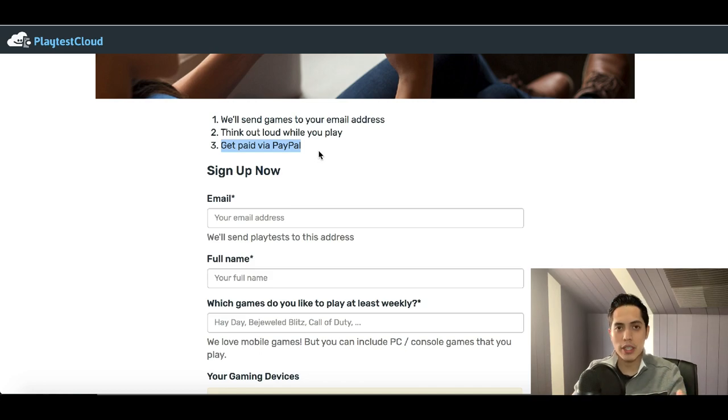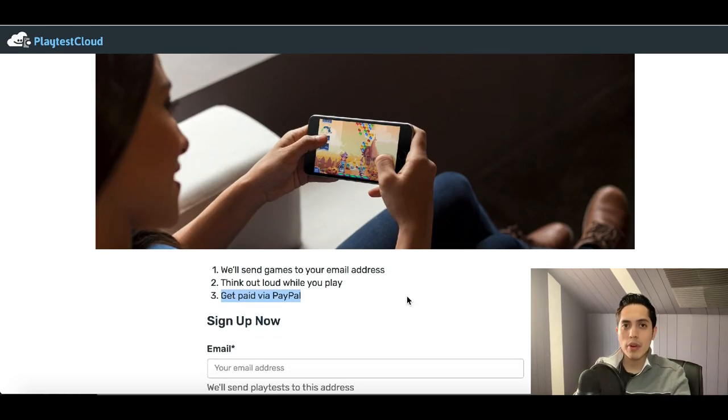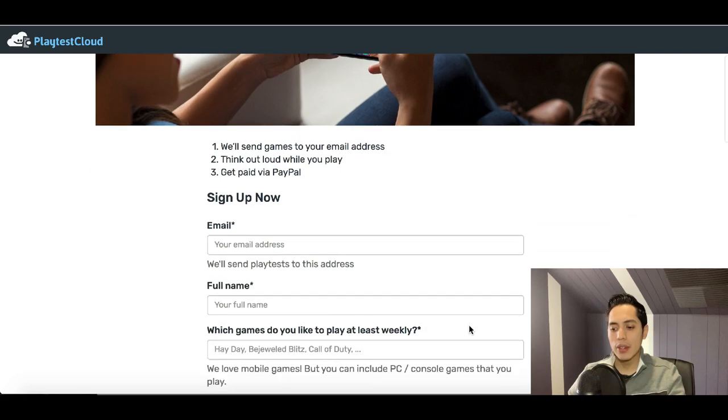Once you sign up at PlaytestCloud and become a member, they give you game assignments. As you play, you record your screen and audio, giving live feedback — for example saying 'this is easy to use' or 'I'm having a hard time understanding this.' Once you're done recording, it gets submitted to the company and you get paid roughly around $10 per game. The downside is you usually only get about one or two games per week to test. They also have a great FAQ section covering questions like what gets recorded, what devices you can use, and when you'll get paid.